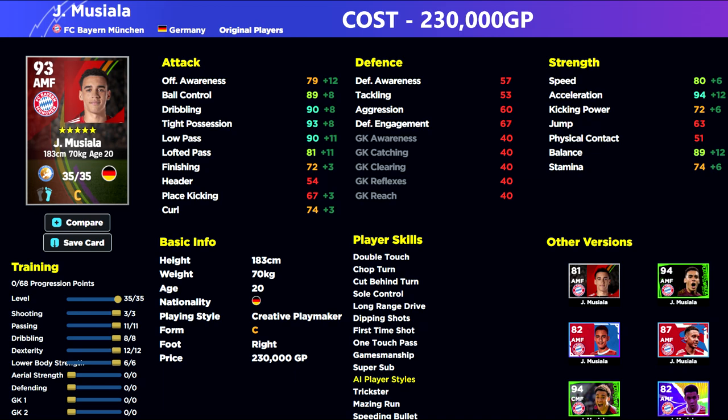His stats tell the tale — what a player. The one thing that takes me away from him slightly is that he's a creative playmaker, but creative playmaker has been really balanced compared to whole player in eFootball 22 and 23. So I definitely think if you want to blow the cash on Musiala, he won't disappoint you. He's an absolute beast, an assassin — able to shoot even though his finishing isn't as high as some other players on the list.